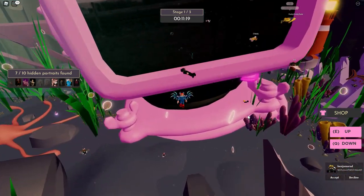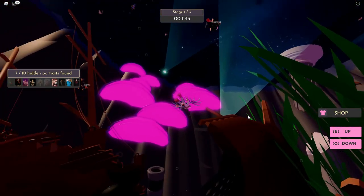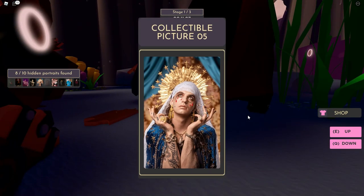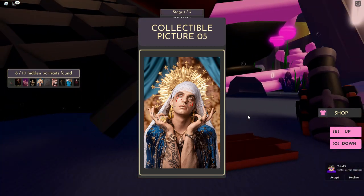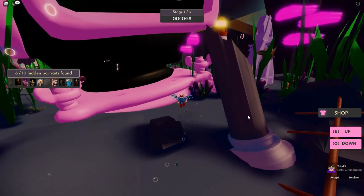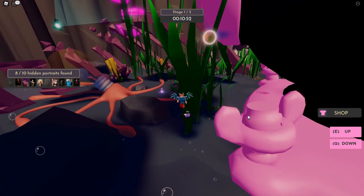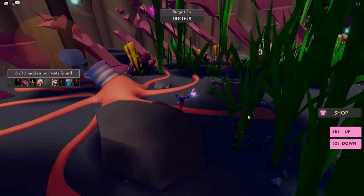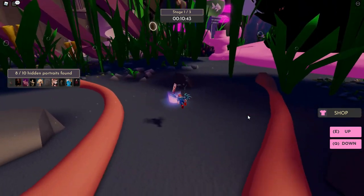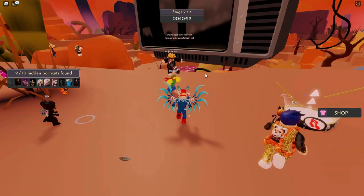There are three event stages, each about 10 to 11 and a half minutes long. In stage one, find the first portrait near a crashed treasure chest ship split in two. The second portrait is really close by — just around the corner near something that looks like an octopus with a light bulb on the end. Those are the only two portraits in stage one.